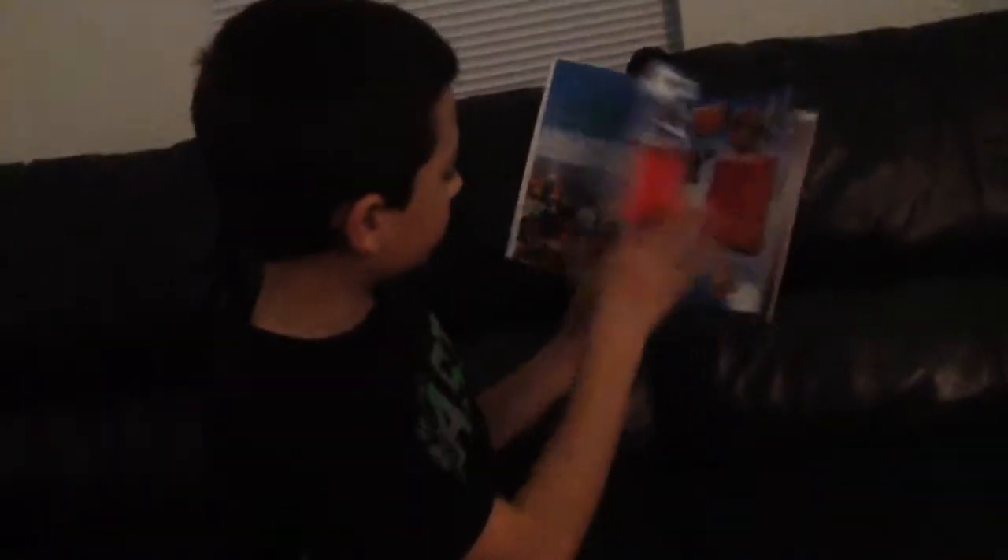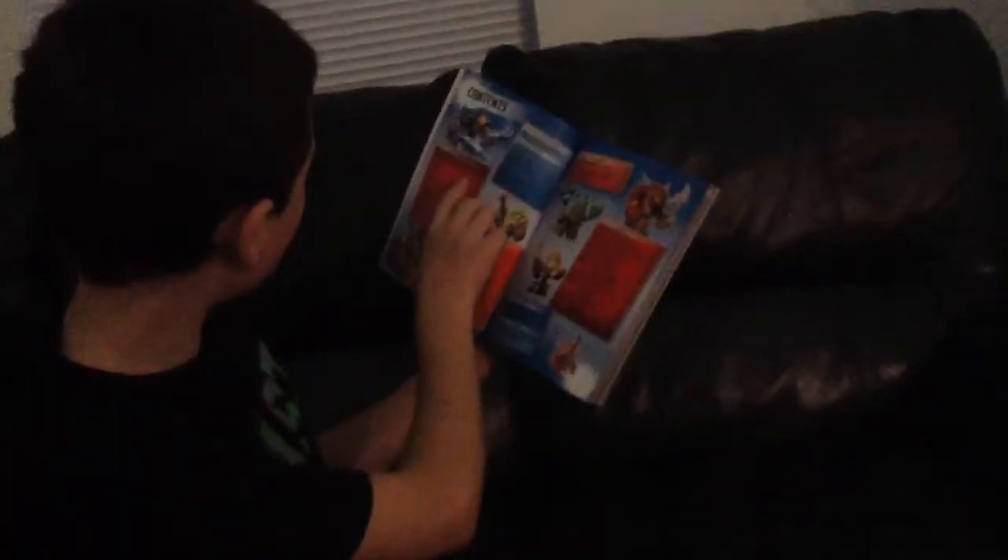On the front it's got Wallop, Crypt King, and Snapshot. It's like this — first it's 'Welcome to Skylands,' just telling you what Skylanders is, and then 'Getting Started,' which tells you about the elements.